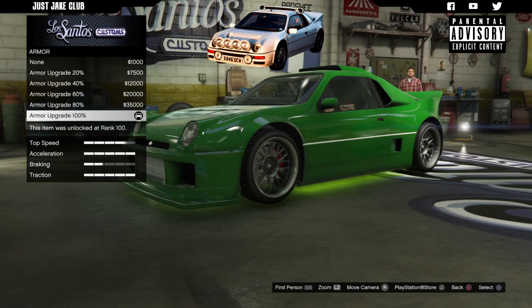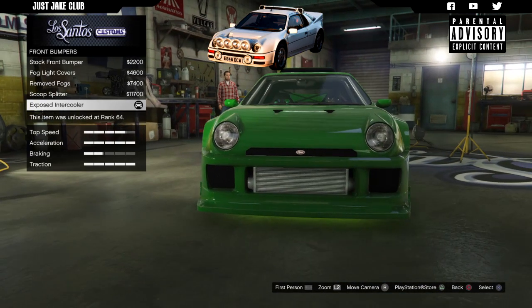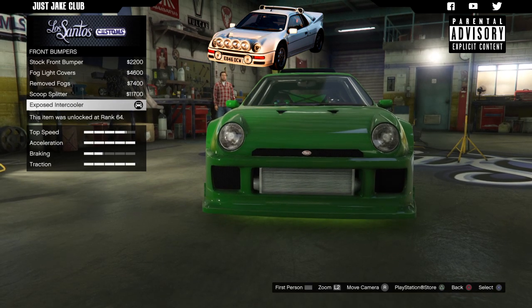We're going to start with armour - we're going to get the 100% body armour. Then we're going to go to the brakes and get race brakes. For the front bumper, at the moment I've got the exposed intercooler because I was going for a street racer kind of look for this build.